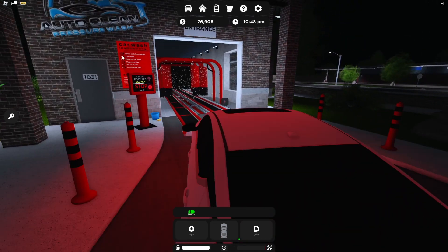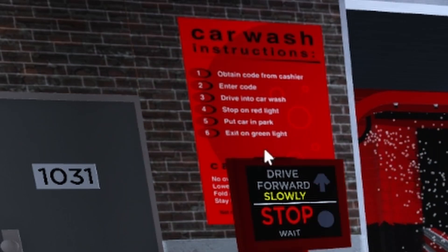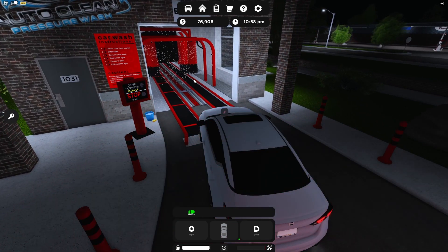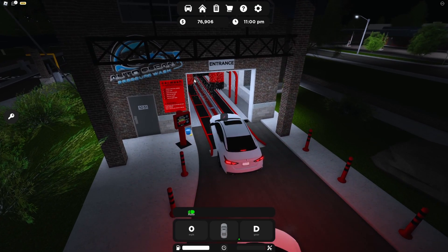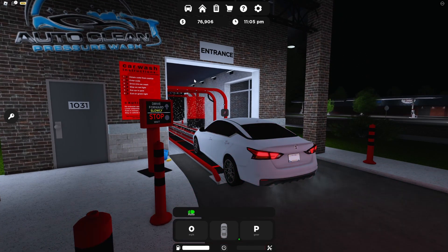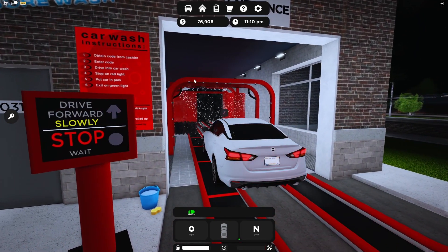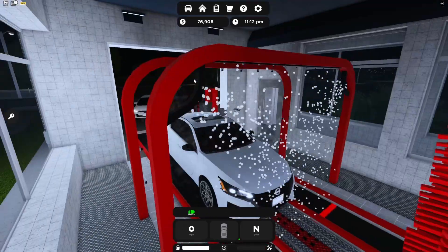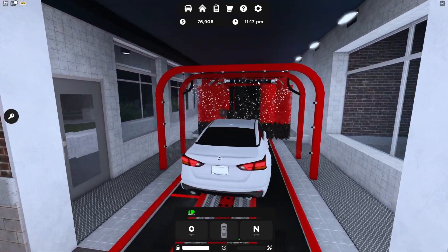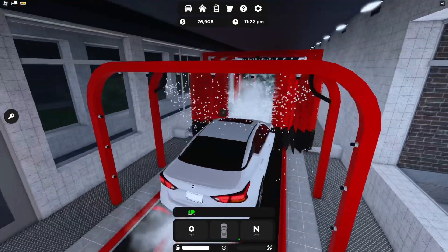Car wash instructions: obtain code from cashier, enter code, drive into car wash, stop on red light, put car in park, go on green. I'm just going to drive straight in. Attention — please place your vehicle in park or enable your parking brake when in neutral. I don't know if it's a bit buggy but this is a pretty cool experience.